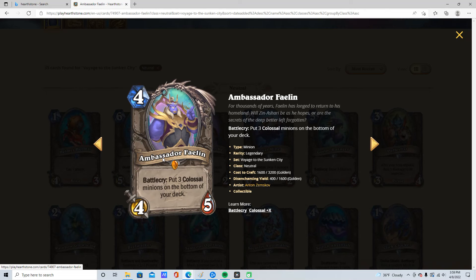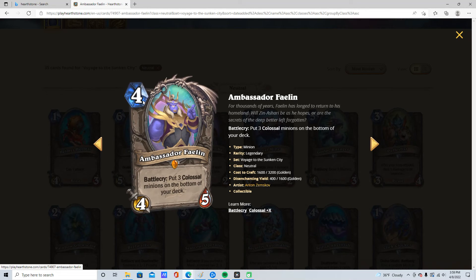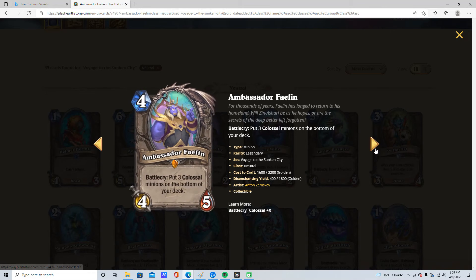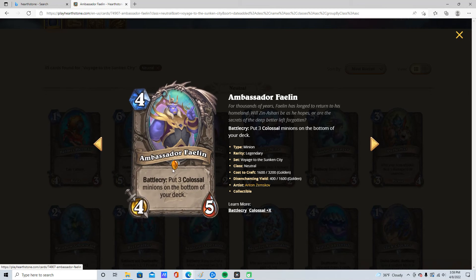4 mana, 4/5. Put 3 Colossal minions on the bottom of your deck. I think this card is very good as well — 4 stars. It gives you a lot of value if you're running Dredge. He's going to be good, especially in control decks and value decks. This is going to be potential in Rogue — Thief Rogue — because you're like stealing 3 Colossals.